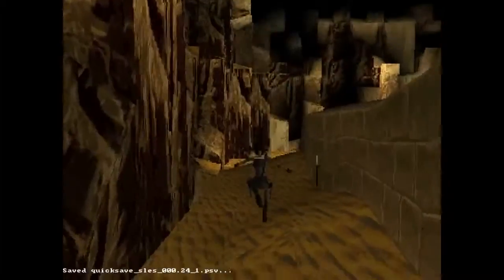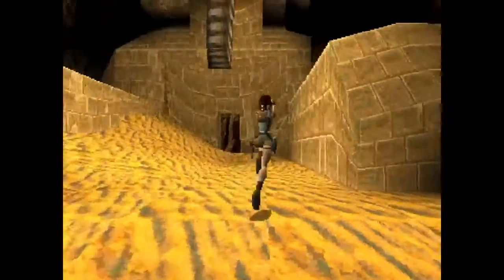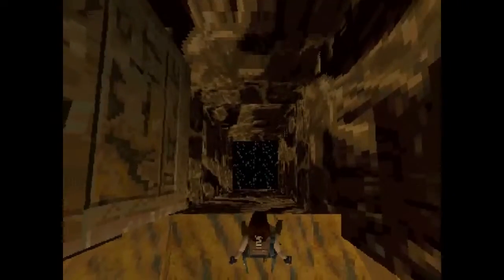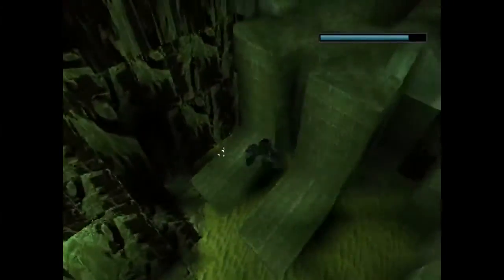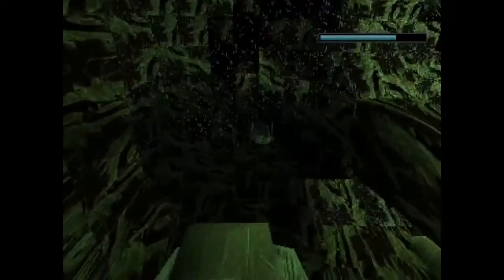Let's go through this door. I don't remember what to do in this room, but hopefully I can manage it. I'm pretty sure I've got to fight Larson again at the end of this level as well. Ah, just water. This is pretty damn cool as well. The question is, how do I do this? Yeah, I remember being a little bit freaked out by this room.